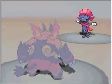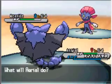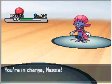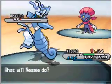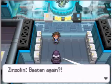Weavile took down Kingsford! Come on, Nessie - if you can defeat this Weavile, I might change my answer to you. But Weavile fainted - yes! Awesome job, Nessie. I said I might, I didn't say I would.